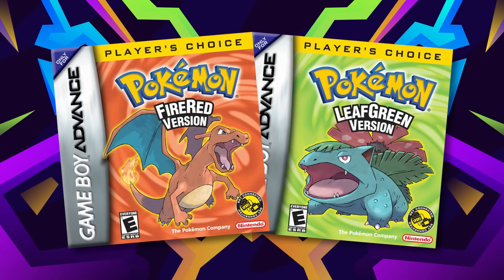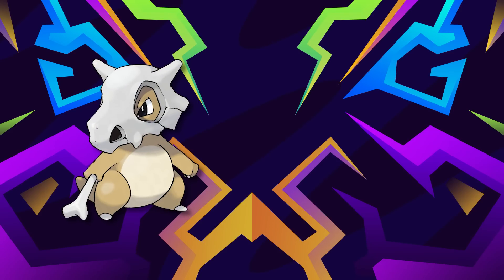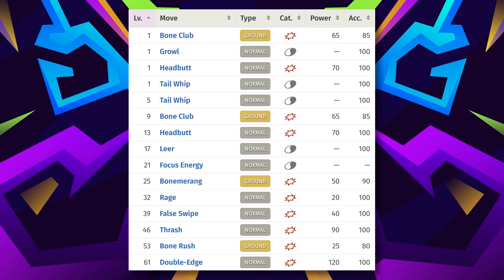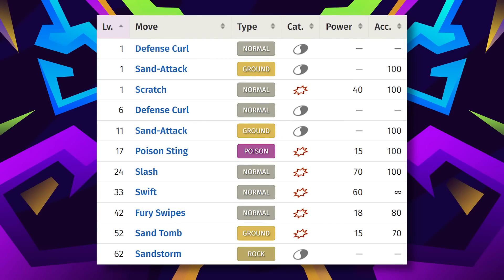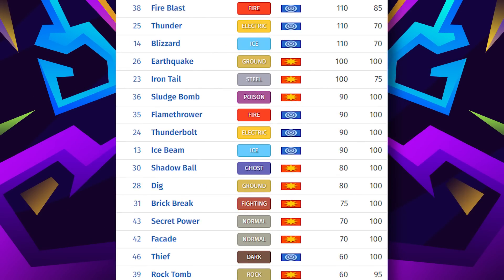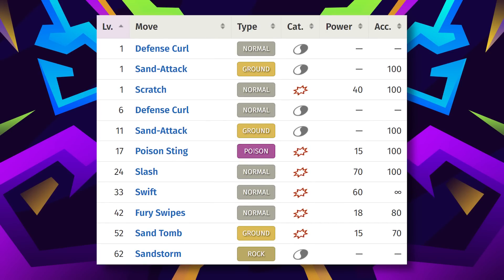Starting off with Kanto, we got Marowak, Nidoking, Nidoqueen, Dugtrio, Graveler, and Rhydon — in no particular order. With Cubone, it can be found at the midway point of the game, and it has an alright level-up pool with some desirable STAB, evolving into Marowak at level 28. Bone Club and Bonemerang are more desirable than Sandslash's level-up pull. Nidoking and Nidoqueen are both coverage machines and can both be fully evolved before facing off against Misty. Use the Dig TM on one of your Nidos, or you could use Sandslash instead, but with that limited move pool, do you really want to?